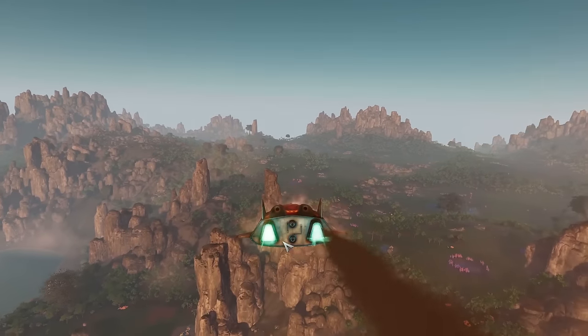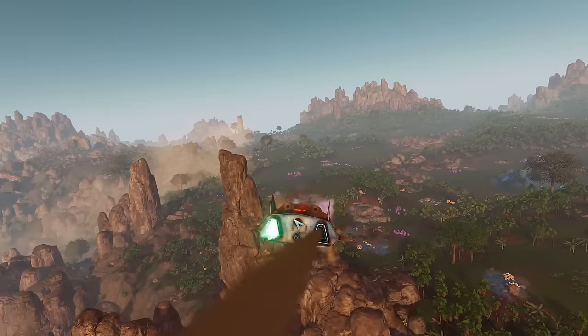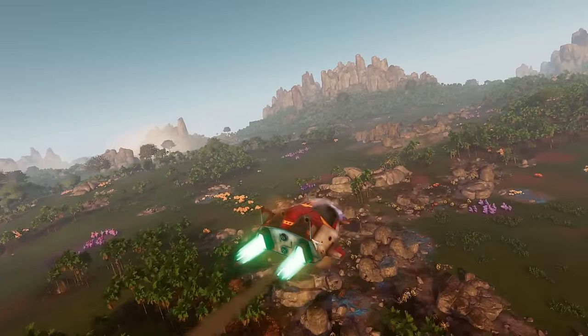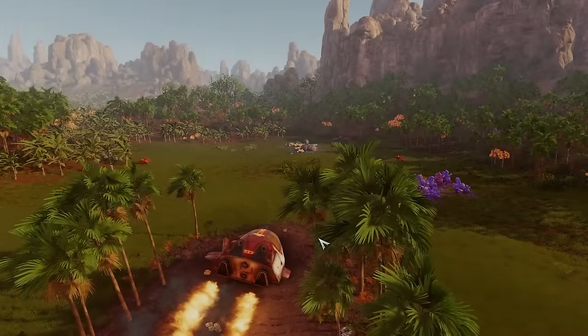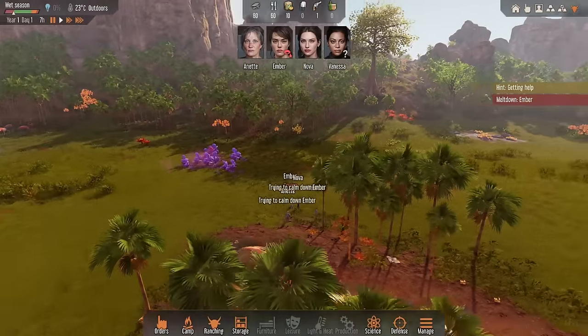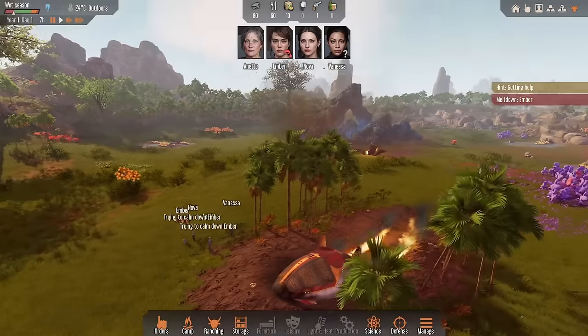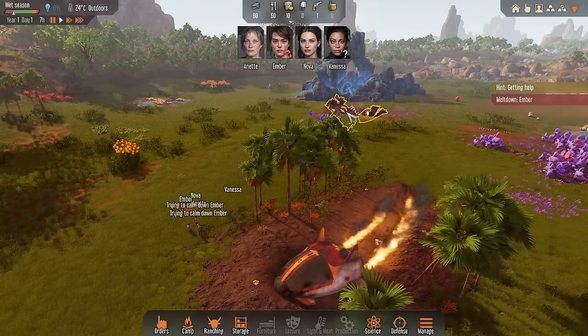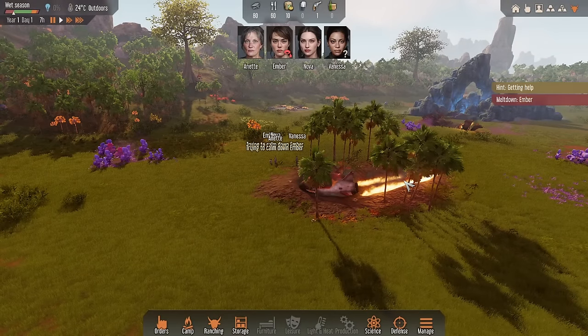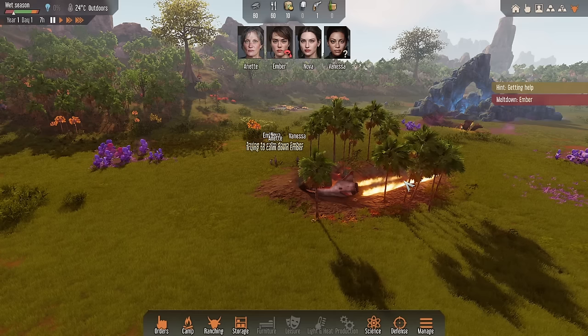So our four survivors are Annette the cook and morale officer, Ember and Nova the two fighters, and Vanessa the super doctor. Let's jump in. Are we flying this or is it crashing? I think maybe we're not in control. There's our little escape pod thing — it's about to crash, and now it has crashed. So that's the crashed ship. The all-important question: is spacebar pause? Yes, spacebar is pause. Well done game.